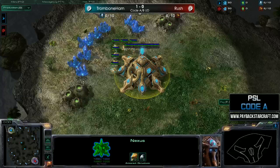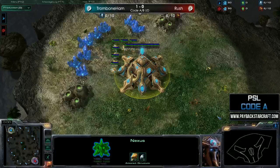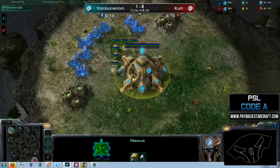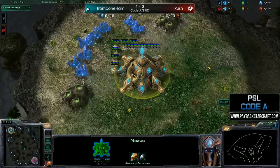We most recently saw a ZvZ between Trombone Ham and Rushers — Trombone Ham took it nicely, very clean, not a ton of scary moments for him. However, Trombone Ham is a random player and has now spawned as Protoss, so we're going to have a PvZ on Ohana. It was actually Rusher's pick, which kind of worked against him a little bit. This is not a very Zerg-favored map versus Protoss, but Zerg is always favored because of infestors.